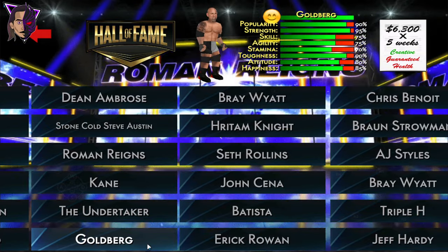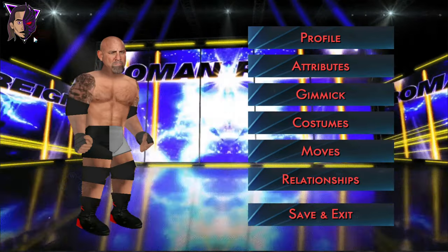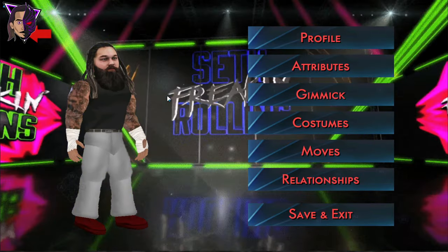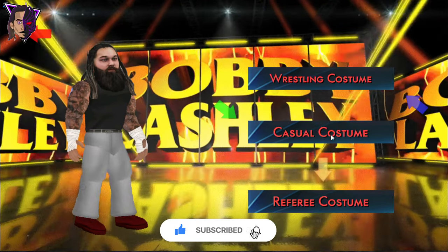And next, the myth, the legend — Goldberg's casual attire. And then we have Bray Wyatt's 2K19 attire — you can also call this the Swamp Compound attire or Cult Compound attire.